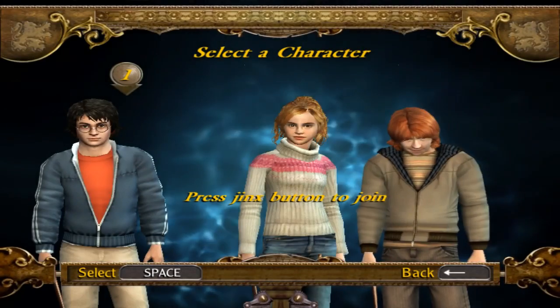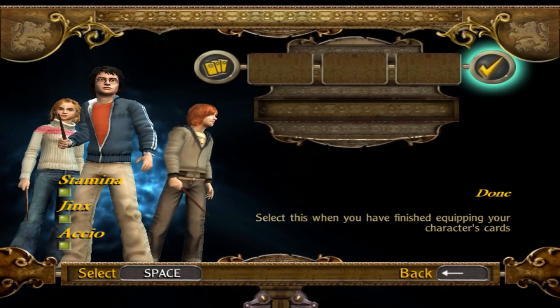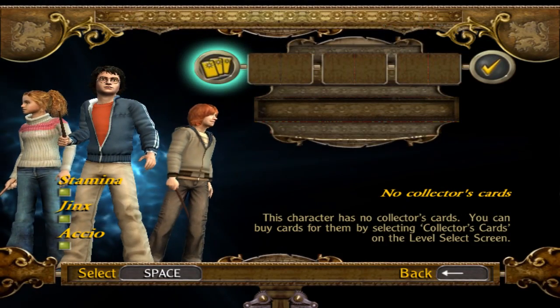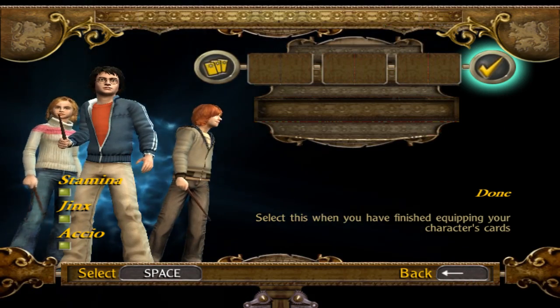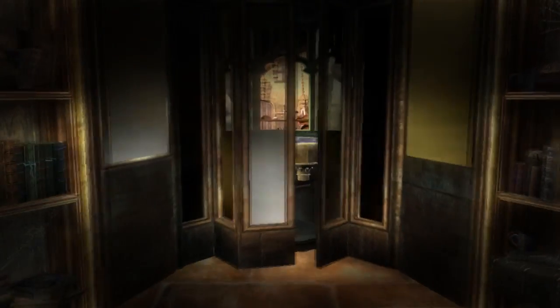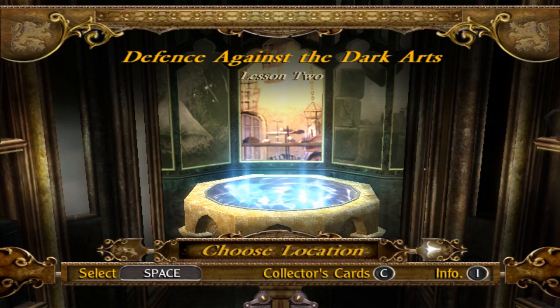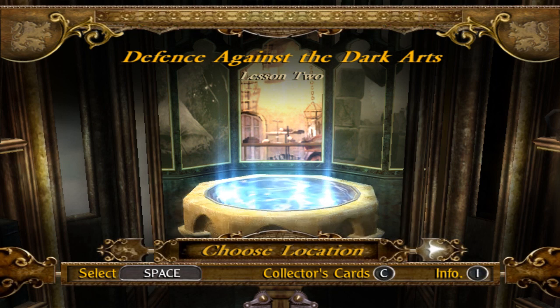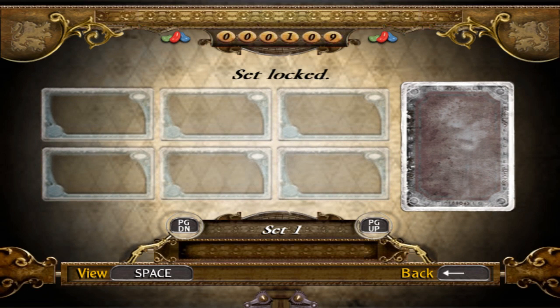When I'm in the equipping menu — let's see if we can find that out by selecting collector's cards. How do I buy cards? It'd be helpful if I knew all the controls, but it doesn't even tell me what the key bindings are, so I can't even look at that. Anything here do anything? Anything at all? Nope.